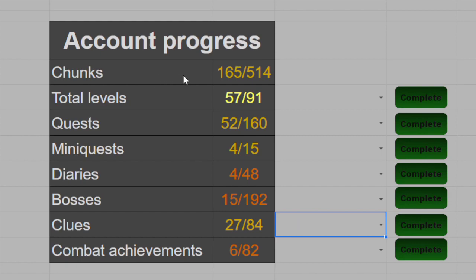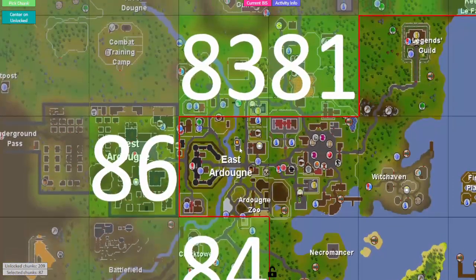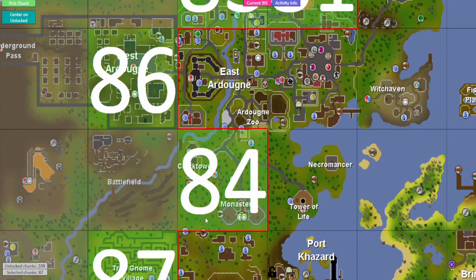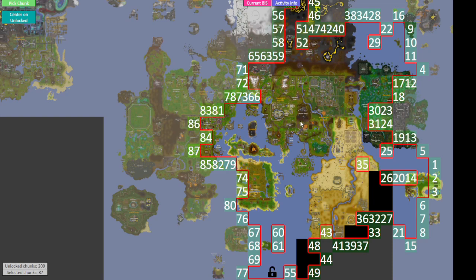For 165 landmass chunks unlocked now. The last chunk we unlocked was the other part of East Ardoin with the Zoo and the Castle, which gives us an option to unlock the one above it for Sheep Herder, and unlocking the one below with the Clock Tower and the Monastery. Hopefully we don't get anything that's a dead chunk - like Mosle Harmless, Fossil Island, or the Wilderness.